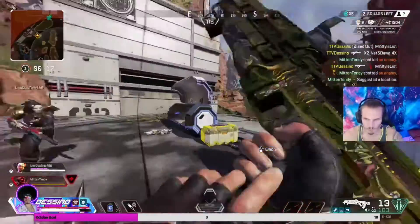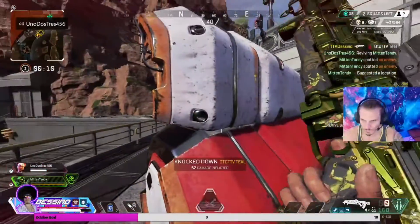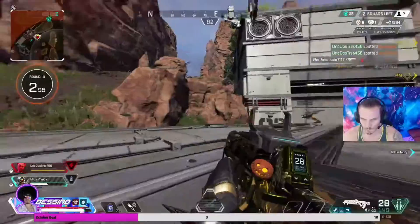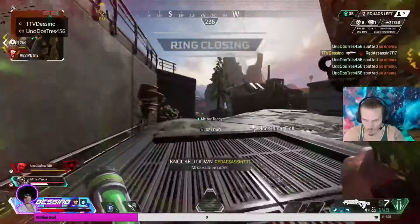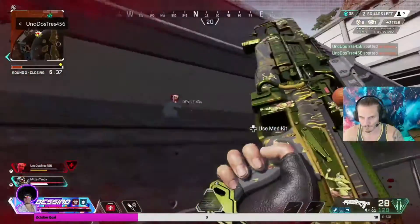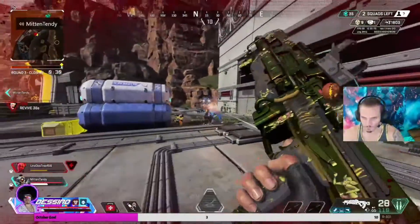I've already achieved the 11,000th kill but this last team is pushing us and I still want to win the game. Notice how I use cover to shield myself from the Pathfinder, knock him, and then stay shielded from the other two. I see the grenade and jump down for cover. Octane is pushing me so I take the 1v1 since he's separated from his teammate — knock him, run down, get covered again, hit that bat, and once I hit this bat I know the game is over. This gives us the victory and the 11,000 kills on Octane.